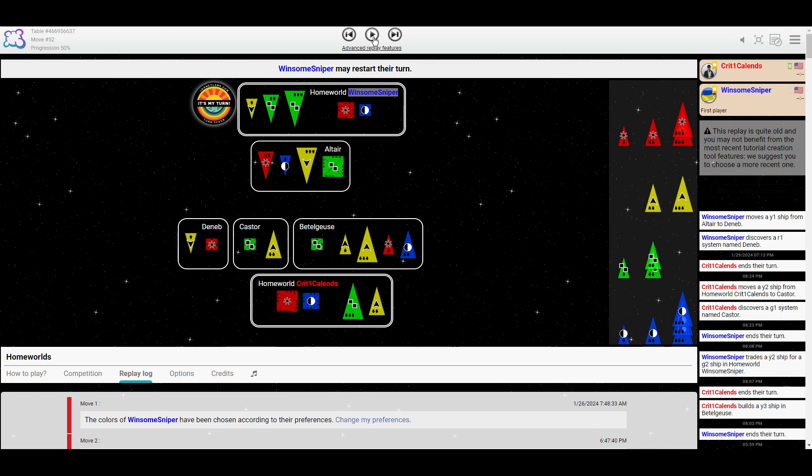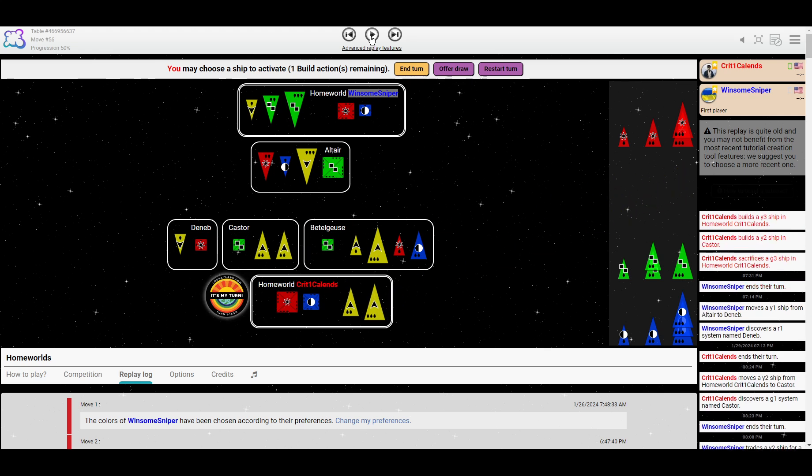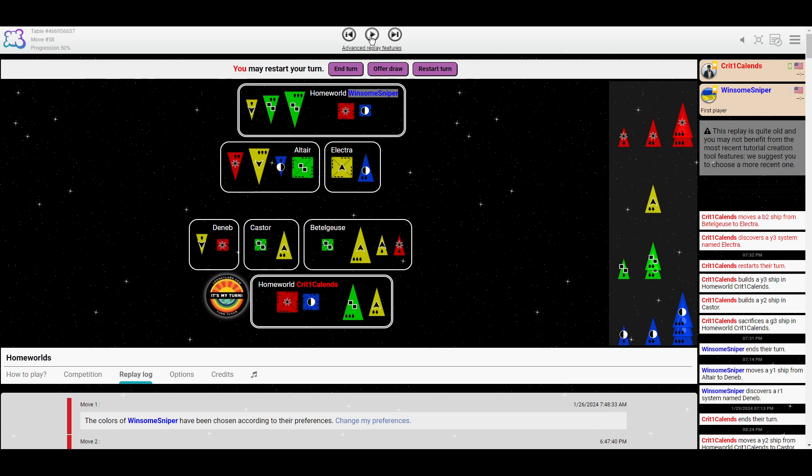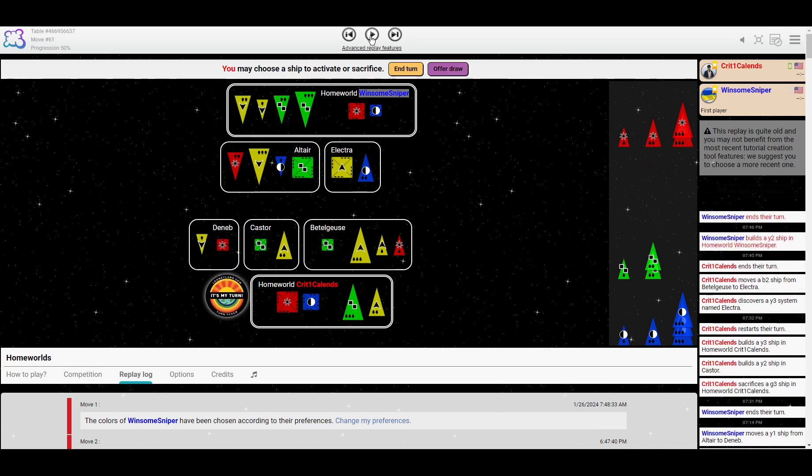Sniper has a medium green and could sacrifice to get both the medium and large yellow, while Crit would have to sacrifice their large green to take both and wouldn't come out so much ahead in material. Looks like they're going to do it anyway — they get an additional build action, blue or red. Changed their mind. Going to discover that Y3 as a star. Sniper will build that Y2. And now Crit has put their only blue in a position where it can't build — Crit doesn't even have small greens to sacrifice to build with it there. My supposition is that Crit wants to trade that B2 for G2, and then sacrifice to build the Y3 somewhere.